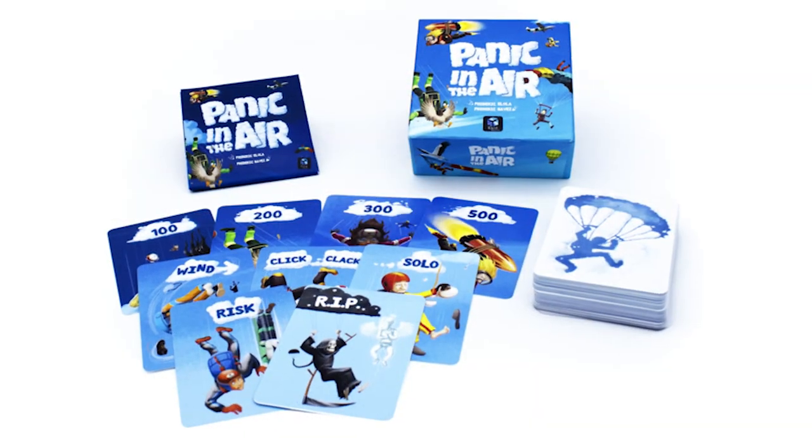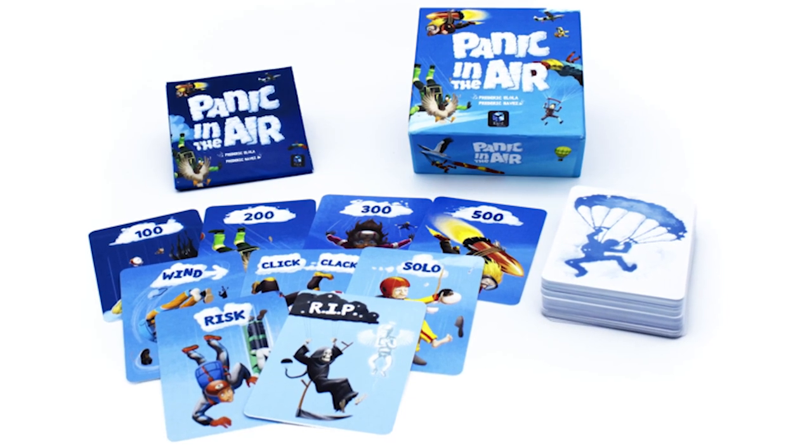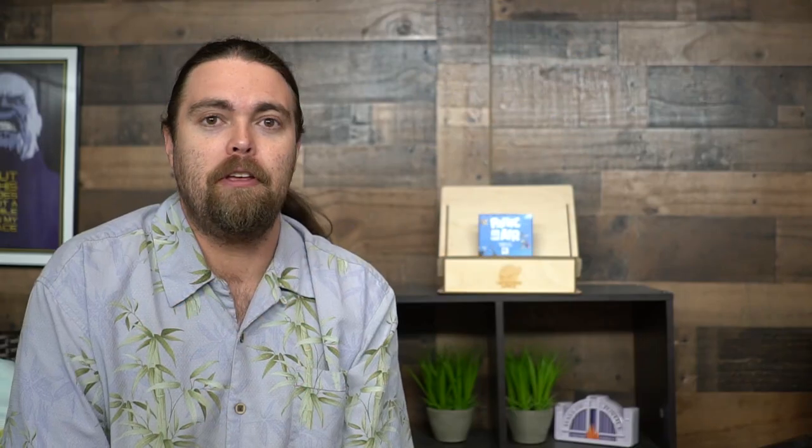However, if you manage to pull the ripcord in time before that card is drawn, you still might fall to your inevitable demise. You'll be checking your click-clack cards to determine if you have at least an even number as opposed to an odd number. If you have an even number you're safe; if not, your parachute simply won't open. Can you gather the most points while falling and keep your parachute unscathed by opponents — and even yourself?